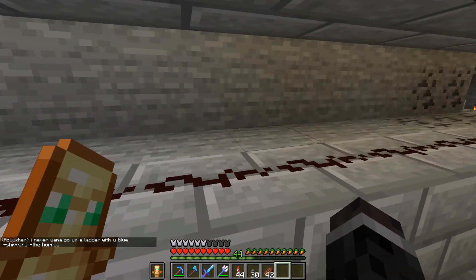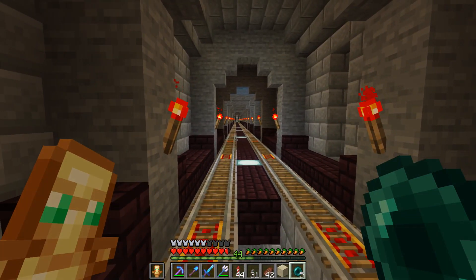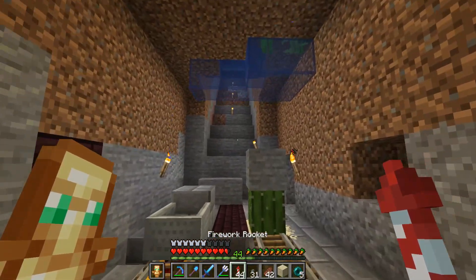I got one suggestion and it was Hedwig's Theme from Harry Potter, and I love that idea! So that's what we're going to do. The first thing I'm going to do is grab a beacon, place it down over here, and then we can start by creating a little area to work with.